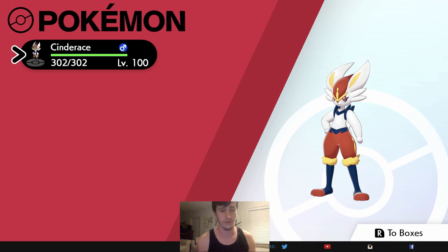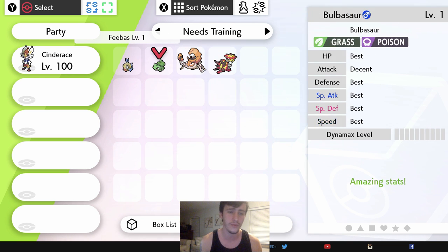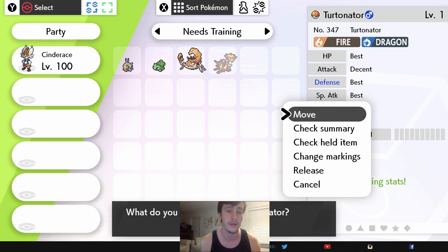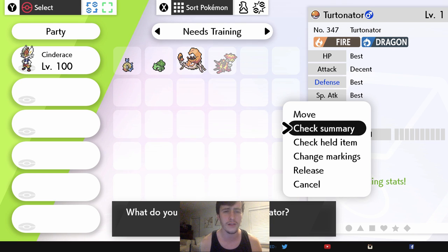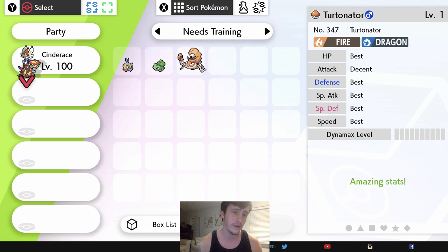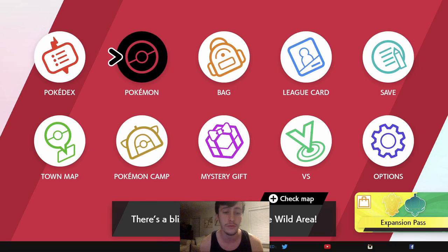For each Pokémon you'll want different stats. You can also look up Peekalytics — if you don't want to deeply research EV training, just go to Peekalytics, type in the Pokémon you want, and you can see how most people EV train it and copy the most used spread. That works fine if you're not super competitive and will hold up on the ladder. I'm going to be EV training a Toxtricity — I'm going to try to use this boy later on somehow.